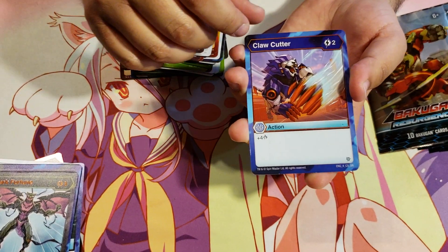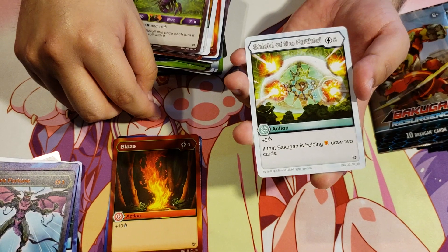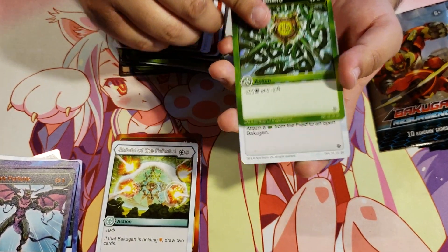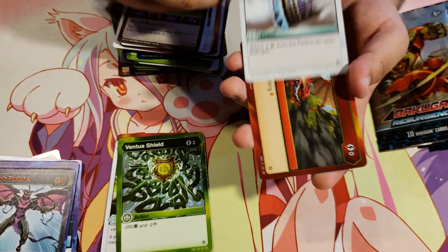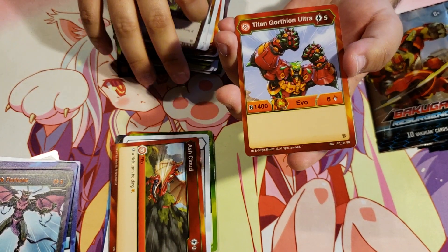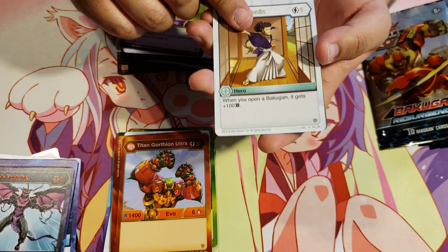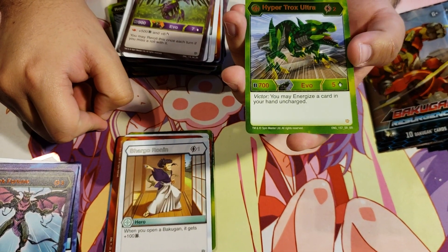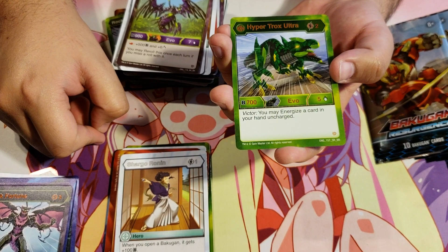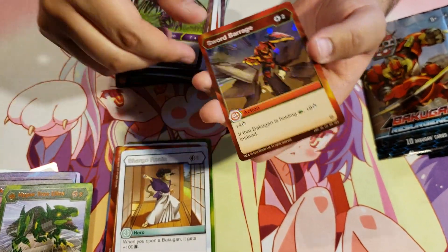Claw Cutter, Blaze, Shield of the Faithful, Ventus Shield, Mega Punch, Ash Cloud, Pyrrhus Titan Gortheon Ultra, Chargo Ronin, Ventus Hyper Trox Ultra for 2 energy, 700b, 5 damage. Victory: you may energize a card in your hand uncharged. And another Hex Sword Barrage.